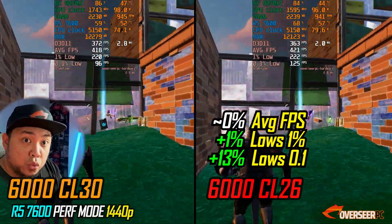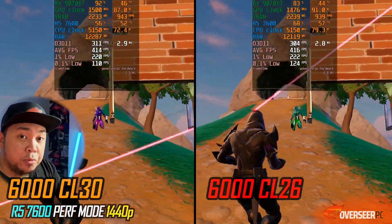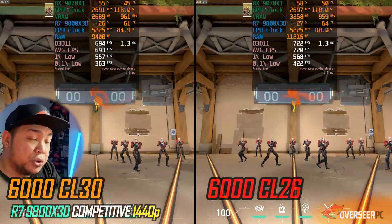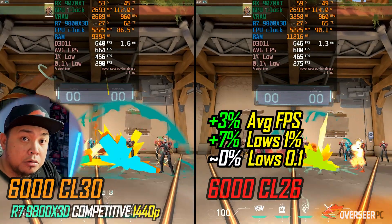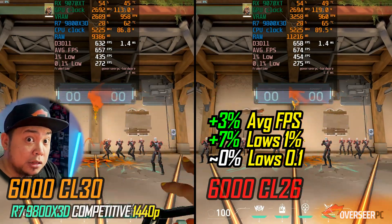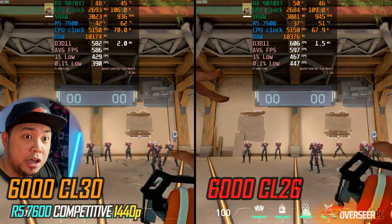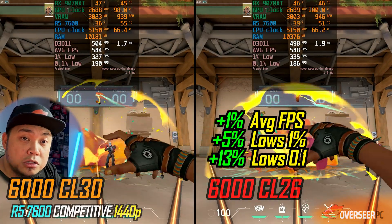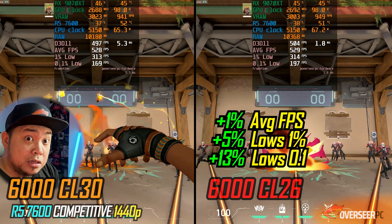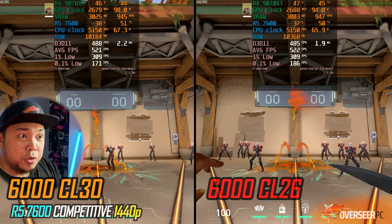Another highly competitive game demanding a lot of frame rates is Valorant. In heavy action scenes with a lot of shots, even with our 9800X3D we're gaining better performance with our King Bank CL26 kit. On the non-X3D chip — look at that — an additional 5% performance on the lows and 13% on the 0.1% lows. This is much more stable compared to the CL30 kit. Valorant really demands stability, especially in those clutch moments.